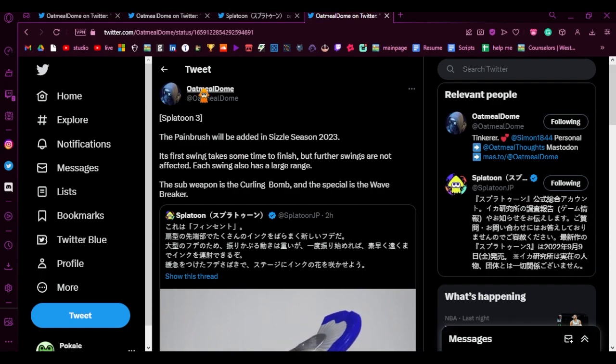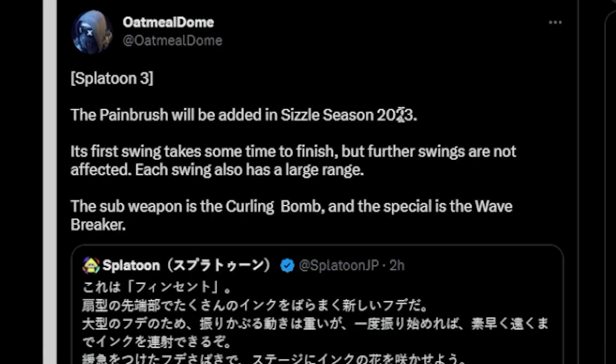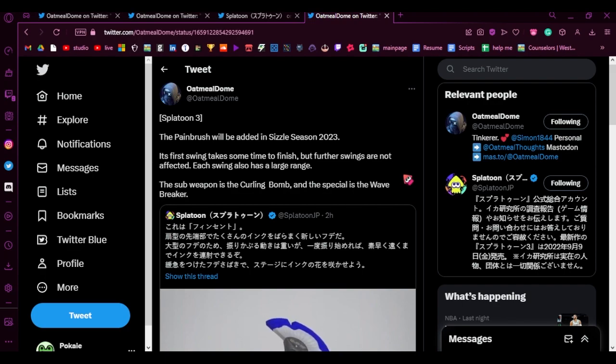Thank you to Oatmeal Dome for doing this. The Painbrush will be added in Sizzle Season 2023. Its first swing takes some time to finish, but further swings are not affected. Each swing also has a large range. The sub weapon is a Curling Bomb and the special is Wave Breaker. That's pretty good.